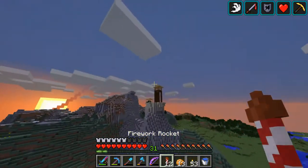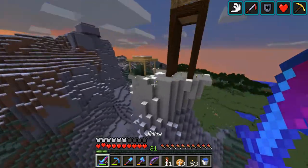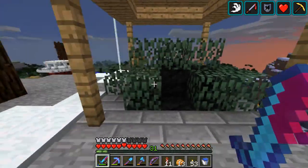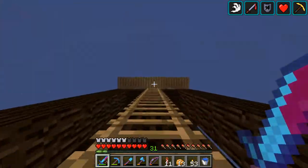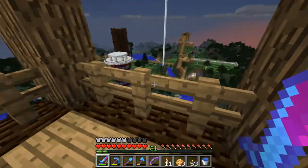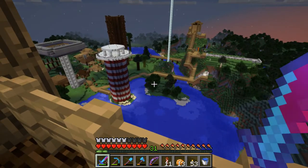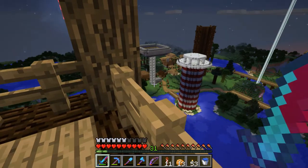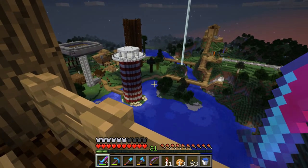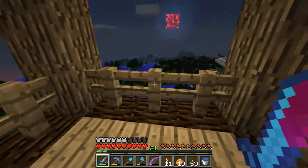Over there we have a watchtower and then a signal fire — so that's if you see an enemy, you light this off and it makes a tonne of smoke. From up here you might be able to see the lights turn on. Yeah, now they've turned on, at least some of them. I really like my lighting system.